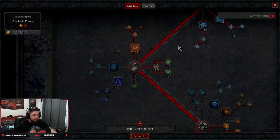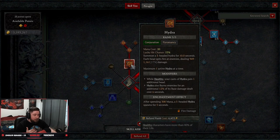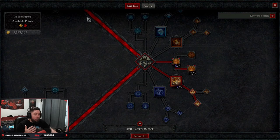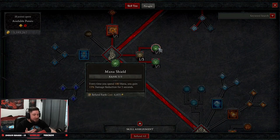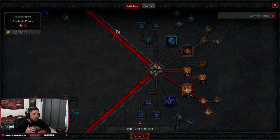Coming down to our conjuration skills, we're going to get Hydra. Hydra is going to give us Summoned Hydra so that we apply burning to all of our enemies. Once we have that, we grab Align the Elements for damage reduction, max out Mana Shield for damage reduction, and Protection for cooldowns while we have a barrier — we should always have a barrier active.